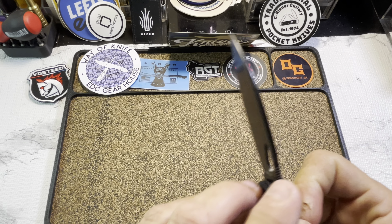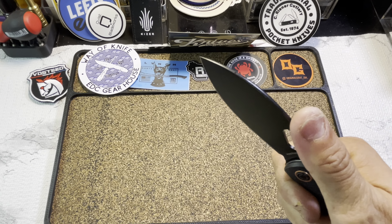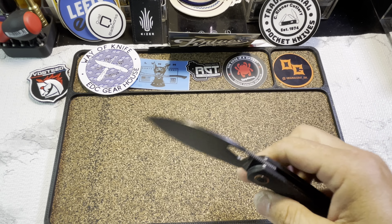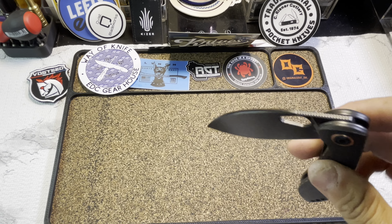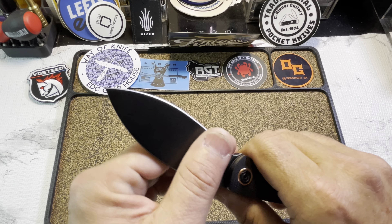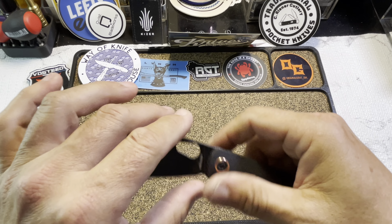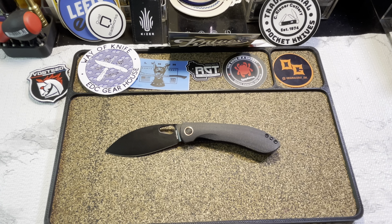It also has a full flat grind and crowned spine. Fine jimping at the base gives your thumb a place to rest when you're choked up. Detent is dialed — super snappy knife riding on cage ceramic bearings with a ceramic detent ball. It's a winner. I think this one was about $72.